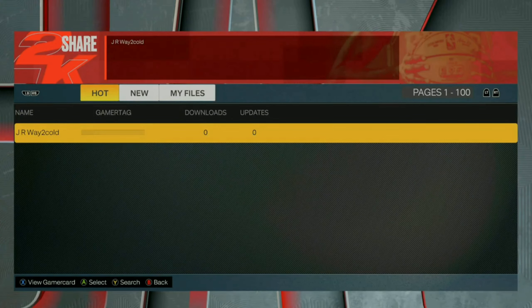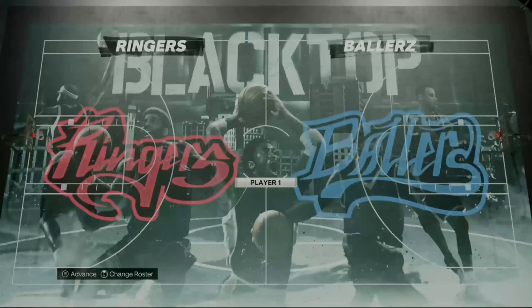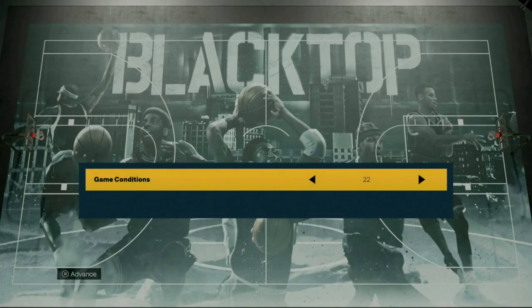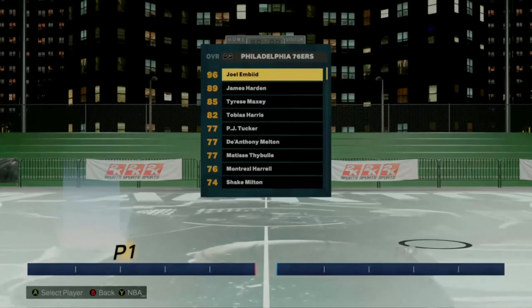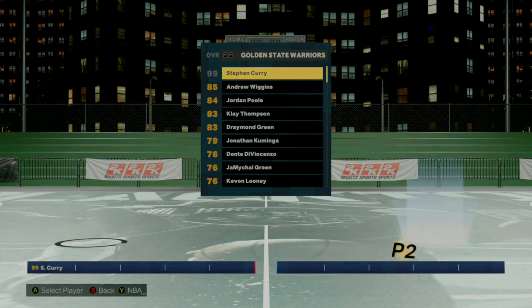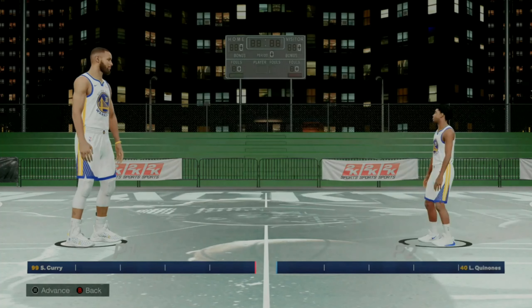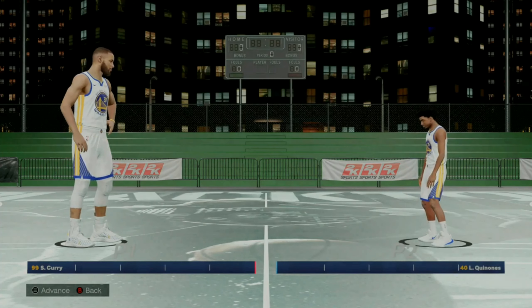Then you guys will see the roster right here, so you can go ahead and hit download on that. Now after you guys do that, you can go ahead and put the controller on the left-hand side. For the game hitting conditions, put it as low as possible — put it on 5. You can hit advance, and then you wanna make sure that you scroll over to the Golden State Warriors because that was the team that I chose. Make sure Steph Curry is on the left-hand side, start all the way down, and then put the worst player on the right-hand side. Then you wanna go ahead and load this game up.